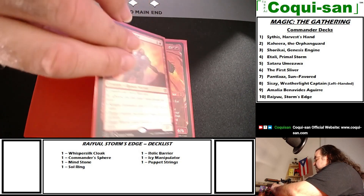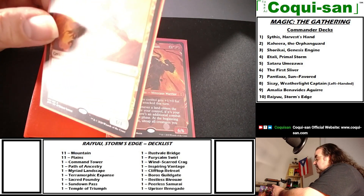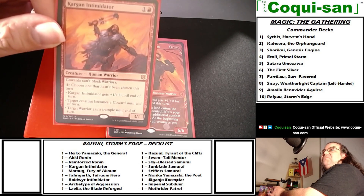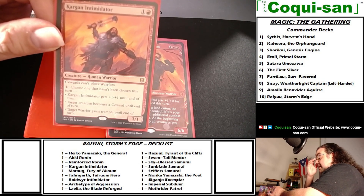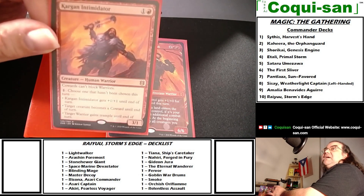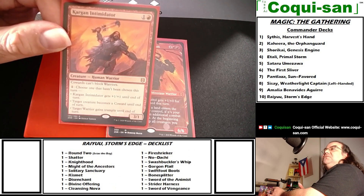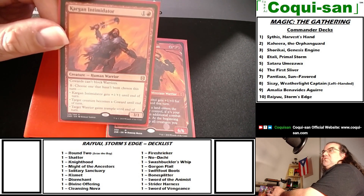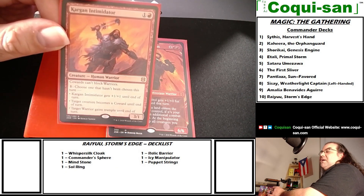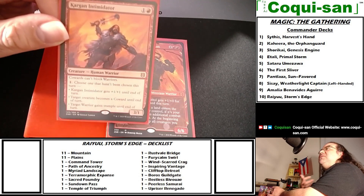Now the red warriors. Kargan Intimidator costs one generic and one red — a human warrior. Cowards can't block warriors, which introduces a new creature type: cowards. For one mana you choose one effect that hasn't been chosen this turn: Kargan gets plus one plus one; target creature becomes a coward until end of turn; or target warrior gains trample until end of turn. These warriors were recommended by my Commander pod, since warriors are all over the place thematically compared to elves, slivers, or samurai.